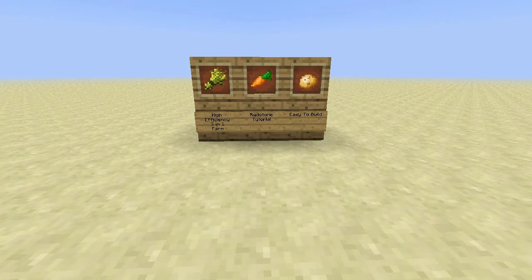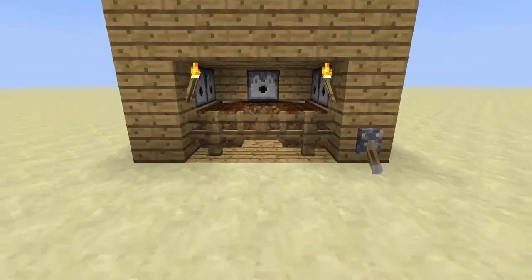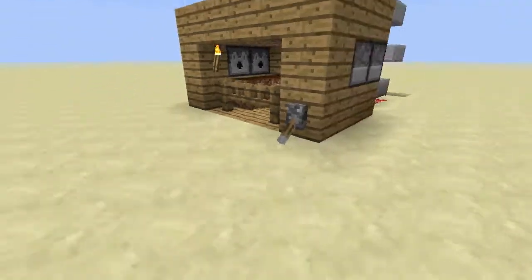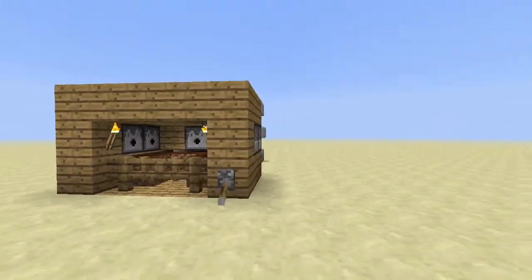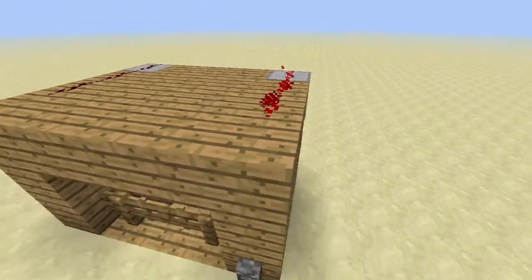Redstone tutorials — they are complicated for some people who don't know anything to do with redstone. However, this build today is very, very simple. So here it is: this is the wheat farm and carrot and potato farm. It's 6 long, so 6 in length, it is 5 blocks wide and 4 blocks tall, and redstone dust counts as a block.